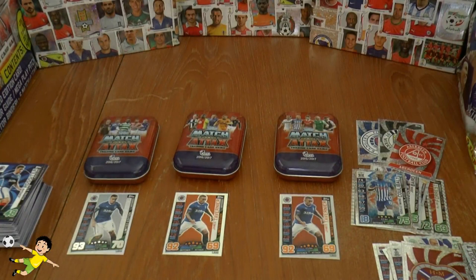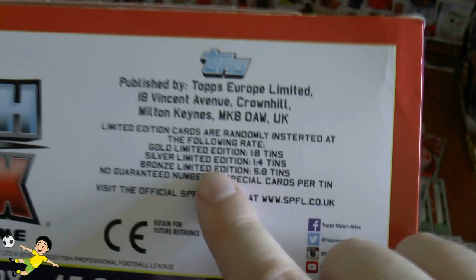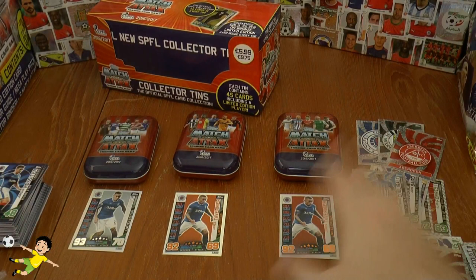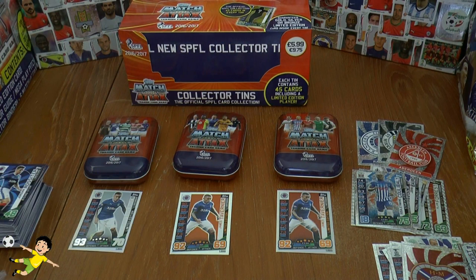Just to confirm, guys — in the total of all our openings, we have opened this outer, as you see here, of collector tins: 12 tins per outer. Now there are the odds from these mugs, as you see. Gold one in every eight — well, no, because we've had 12 in one box and none produced a gold. We've only got three silvers and nine bronzes in total, and we've got bronze ones yet again in the last three tins opened from this box.